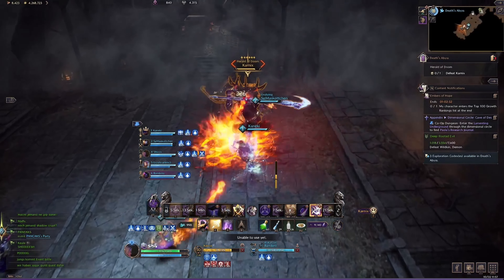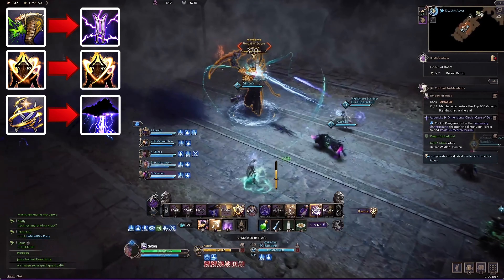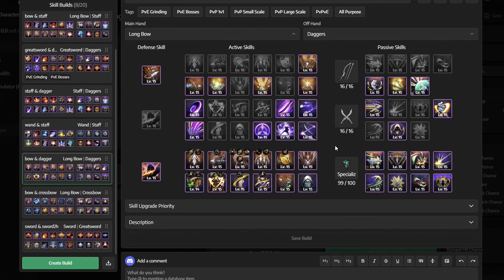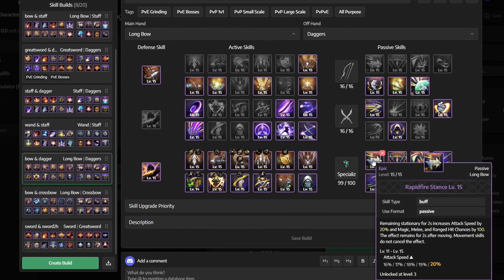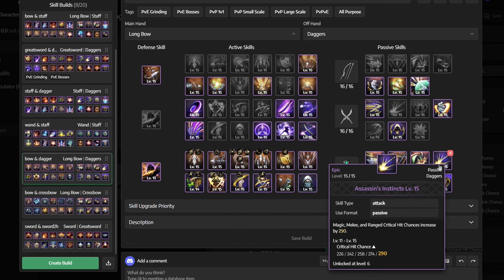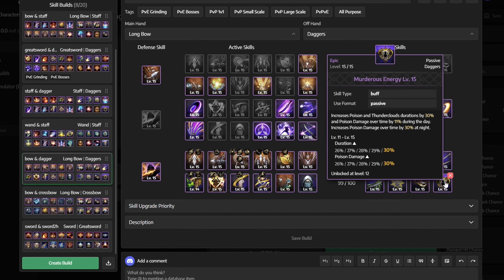Because of our specialization, Inject Venom will turn into Lightning Infusion, Shadow Strike will turn into Shadow Escape, and Brutal Incision will turn into Thundercloud's Bombing. And then for our passive skills we get Rapid Fire Stance, Steady Aim, Sniper's Sense, Assassin's Instincts, Destructive Fang, Wrathful Edge, Roxy's Arrowhead, and Murderous Energy.